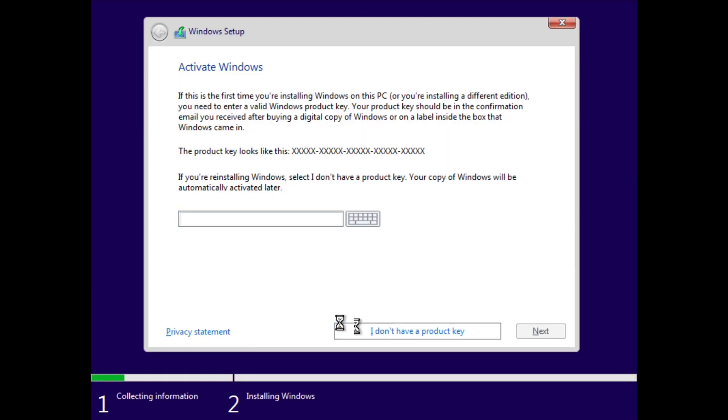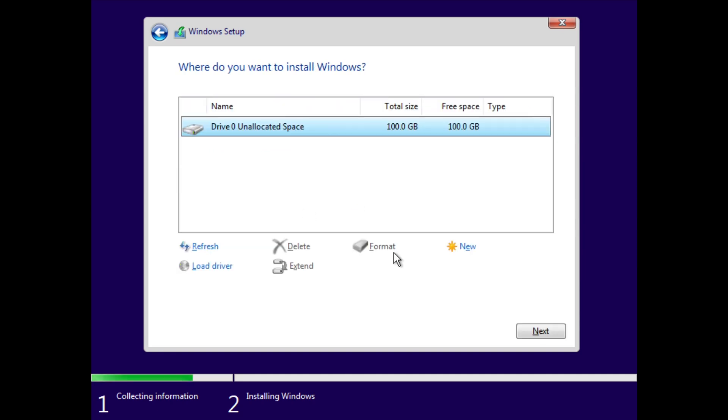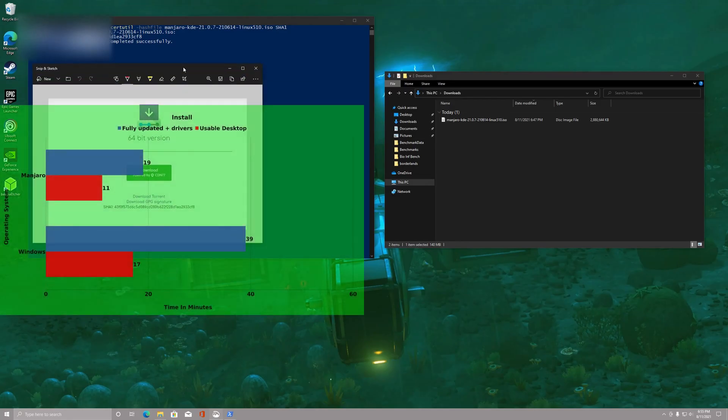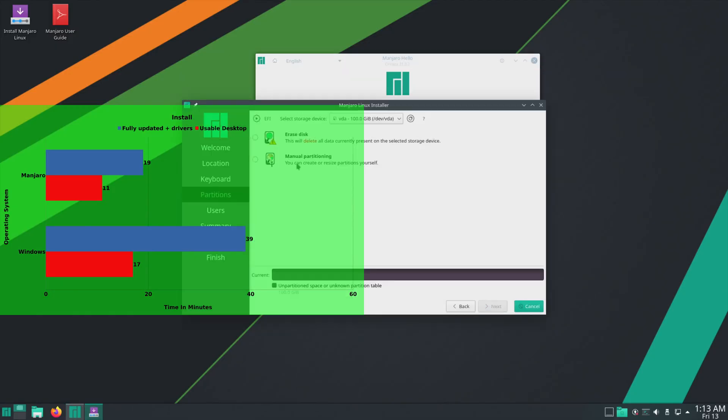We're going to be benchmarking native Windows performance against Proton. Because I had to do clean installs of both Windows and Linux, I decided to time how long it took both to finish installing. It took Windows 17 minutes to get to a usable desktop and 39 minutes to finish fully updating and installing drivers.